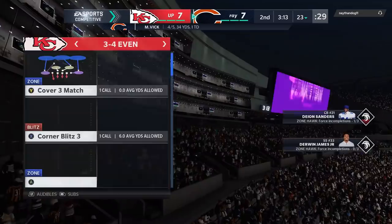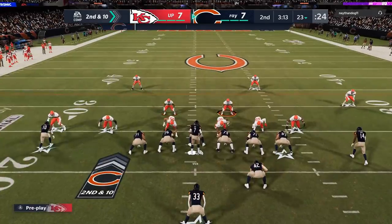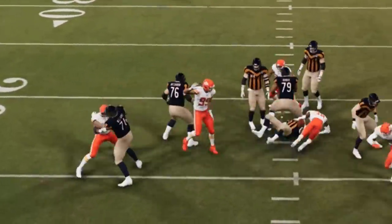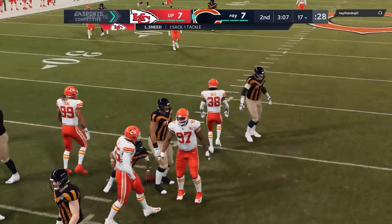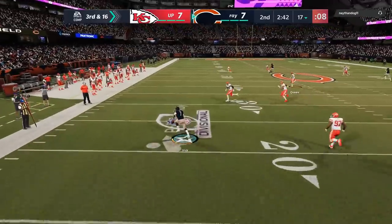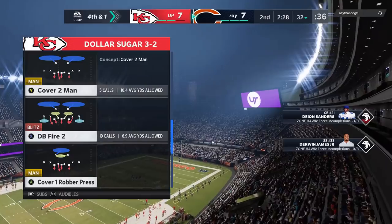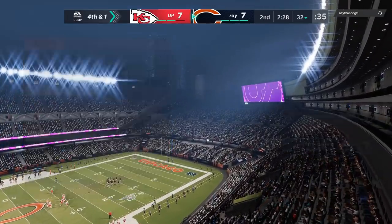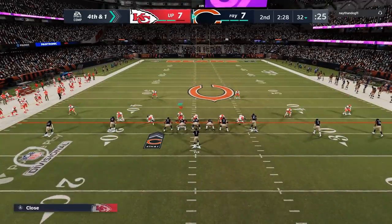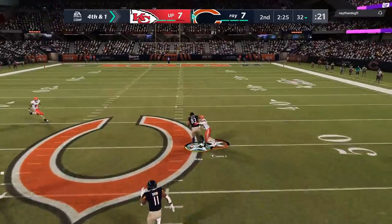On the defensive side, we're getting a little better coming out in some 3-4 even. We hit him with the corner blitz — he's coming out in a lot of strong close two-wide receiver tight-packed formations, so this corner blitz comes right off the edge and we get a big sack. On the next play, we're hitting him with the exact same thing from the other side. He rolls away from it and almost picks up the first down with Michael Vick's legs. I know I can't give him a lot of time, so I go back to the dollar sugar with the DB fire two, hoping I can get enough pressure that he has to throw fast. But he just dots me right over the cover two, so that didn't work out.